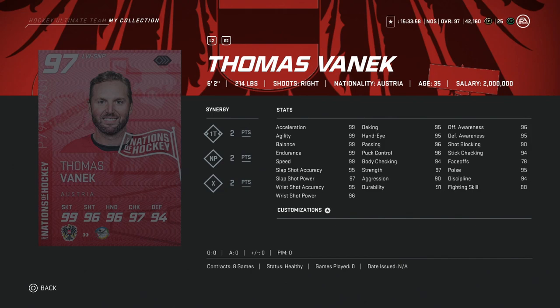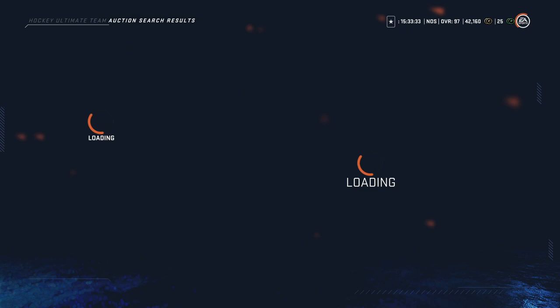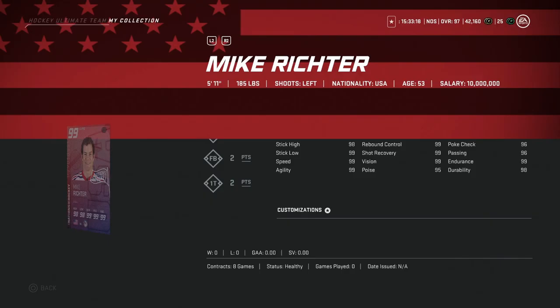Then we've got the 97 overall Thomas Vanek, 6'2", 214 — 99 skating, mid-90 shooting, mid-90s hand stats. Perfect card, right-handed winger. Vanek has always played very well in HUT, and this is no exception. He's a very good build for this game. If you are able to pack him, I'd probably keep him and try him out. Around 225k, in my opinion, that's a really good price, just because he's got a good size build and speed.